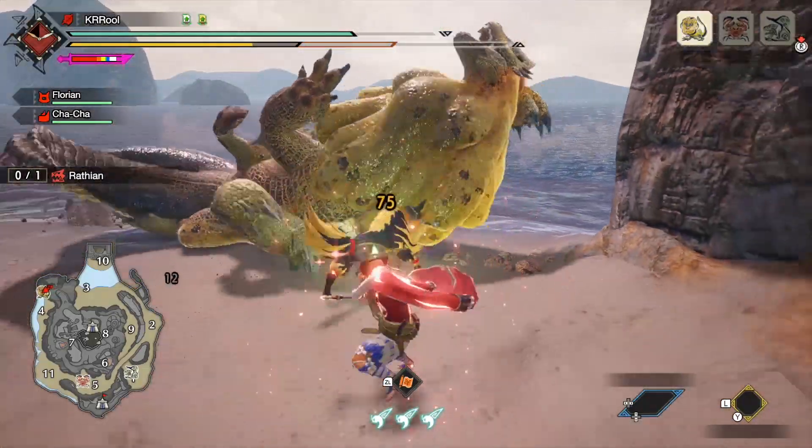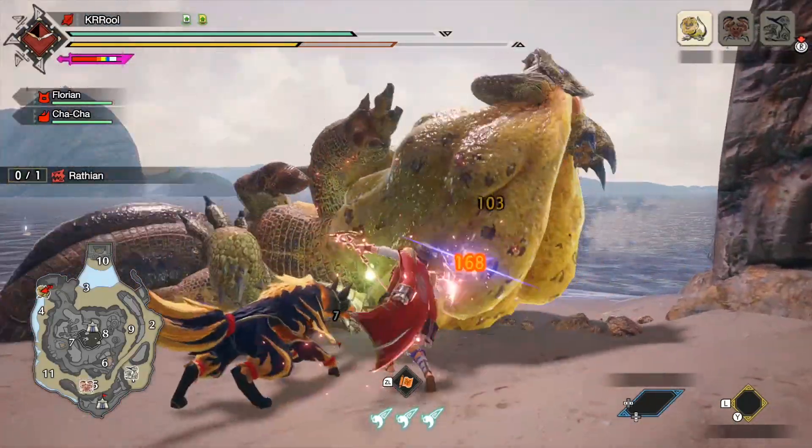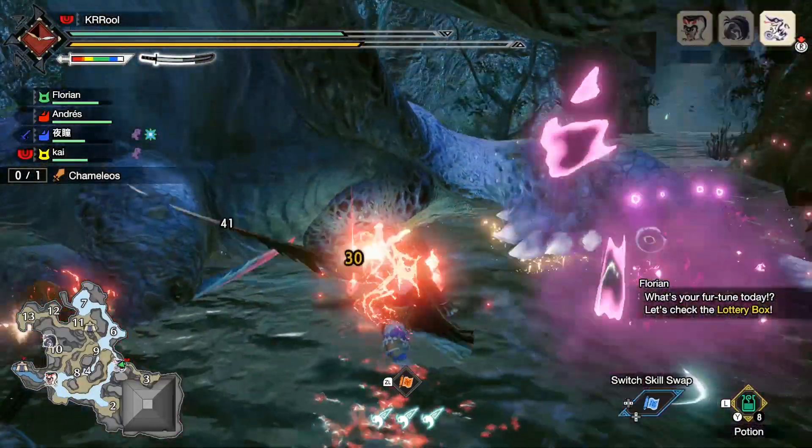If you are successful, the monster will topple and you will be able to damage it without interruption for a while. That's basically it for the marionette spider. I think this is a good segue into talking about the new buddy abilities.